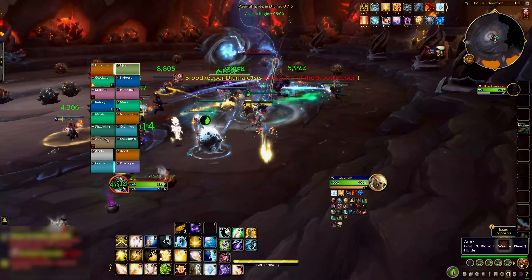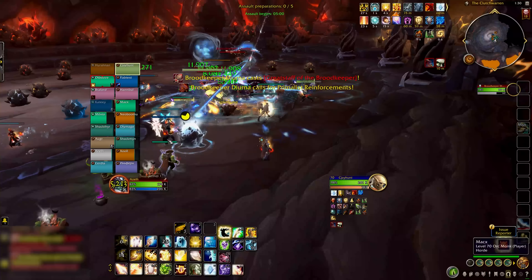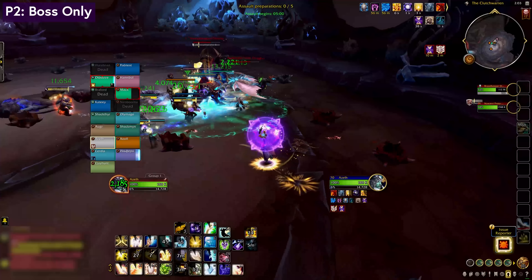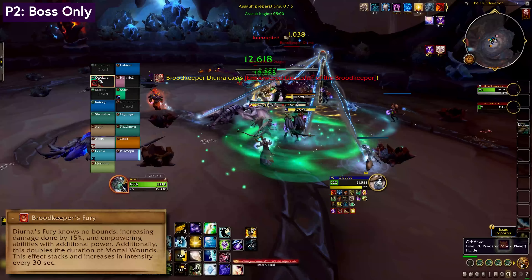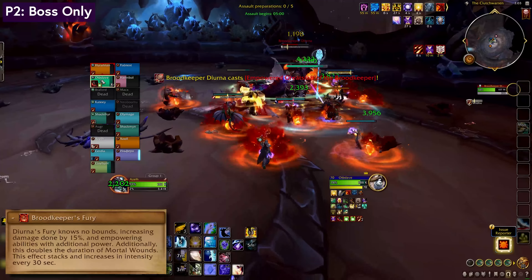So you pull her around the room, she incubates eggs, you zap them with the Staff Beam before they hatch, and the add waves keep coming. Phase 2 starts when all of the eggs have been broken, or after 5 minutes. There are no more adds, but the boss is going to start to hurt.